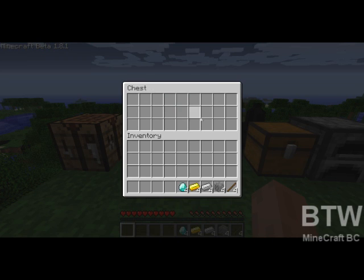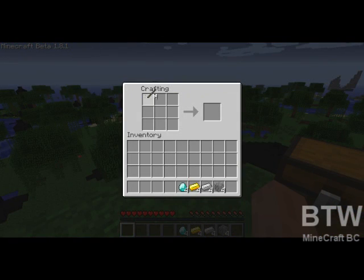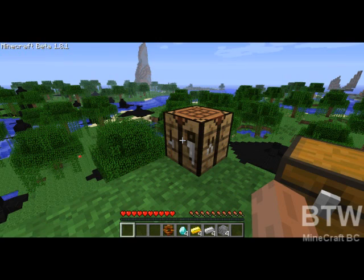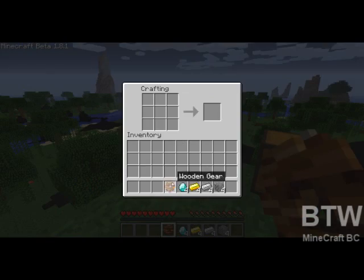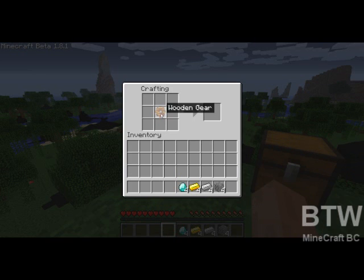I'm going to start off with gears. The first gear is made by putting sticks in this arrangement — you get a wooden gear. The gears are going to be used for the majority of things; they don't do anything on their own. If I put a gear in my hand, it doesn't do anything. They are going to be used as the building blocks of some of the later quarries and mining wells and whatnot.